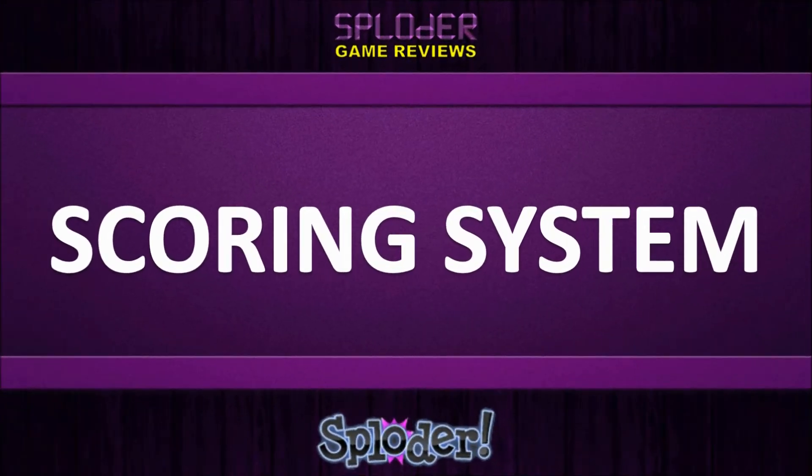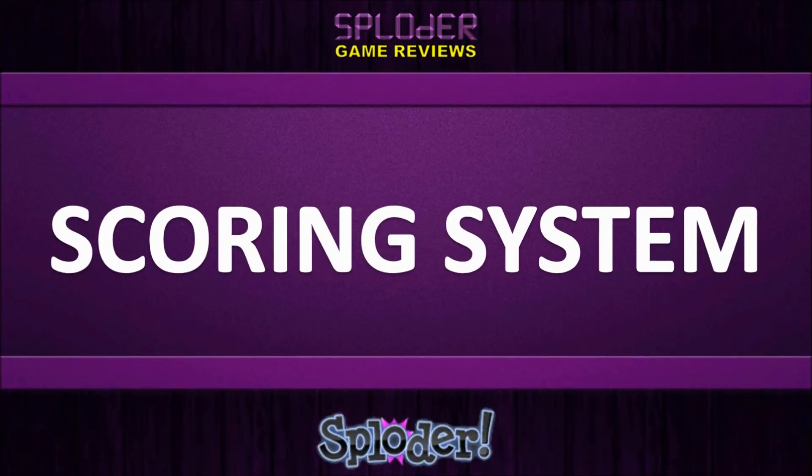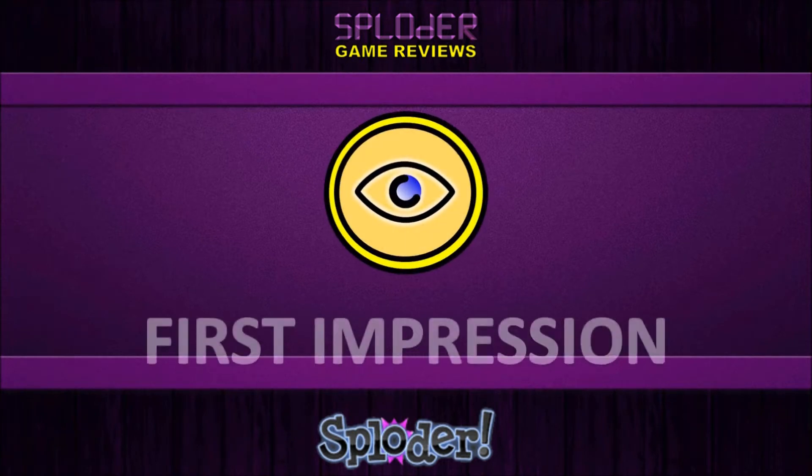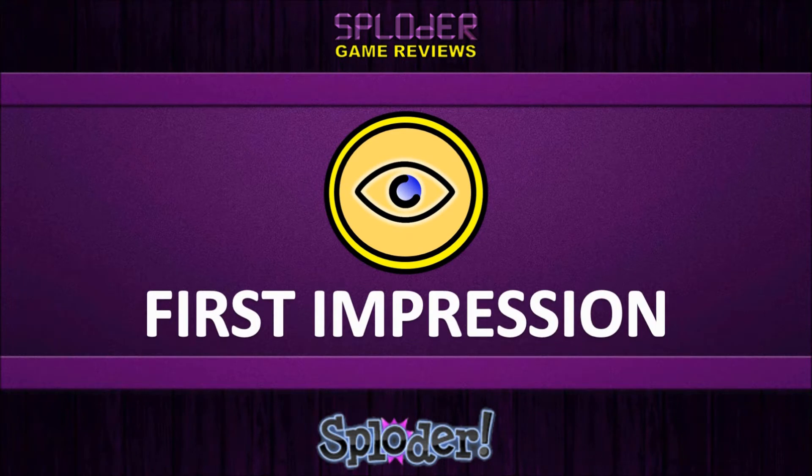Here is the scoring system. You should be used to it, but there are still new people who watch, or you might just want a reminder after the week. The scoring system in Splodid Game Reviews couldn't be any simpler. Everything is represented by a logo. The yellow eye symbol represents first impression — the immediate impact the game makes in its first level.